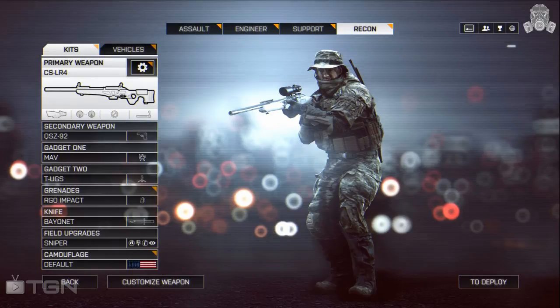For the rest of my loadout, my sidearm is the QSZ-92, which is pretty much a universal pistol I use at the moment. For gadgets, I use the MAV to help spot enemies and vehicles for my team, and a ground sensor to place down once I find a good sniping position. These gadgets work really well together — you've got your own personal bubble of protection while spotting people on the opposite side of the map.